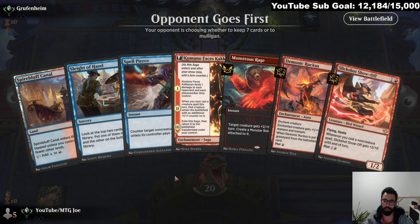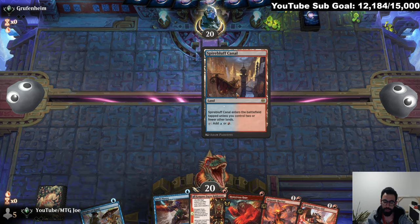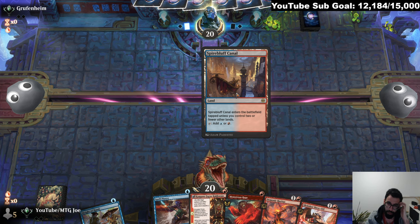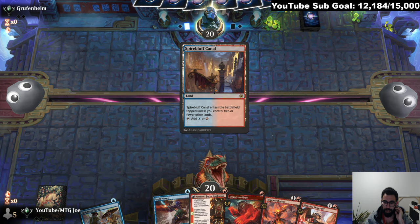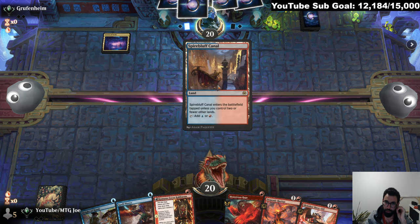Oh my god, what's with our hands? I think we keep this though — we're on the draw, we have Kumano, we can plot some stuff. Depending on what they're playing... if it's Boros, if we hit the land we can just play Slickshot. Human — so it's Boros.